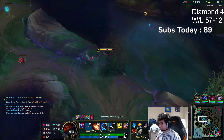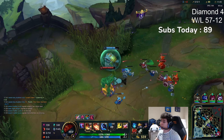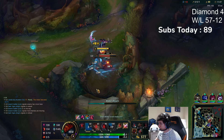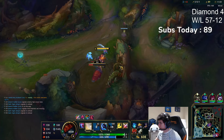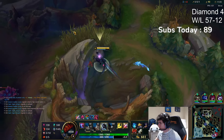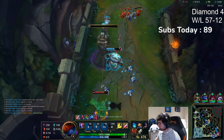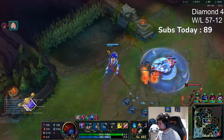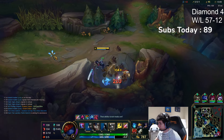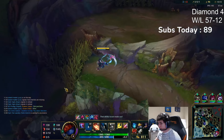We just give that look topside, look for ganks mid and top, get my form, and then look to 1v9. Think about what you can do and what you can't. A lot of people try to force things they can't. I can look for that play on Brand, but I want to get this invade first. I don't even think Grubs is worth it — I'm going to get Scuttle, reset, get my form, and try to kill bot lane. I hate Grubs, they're so useless.